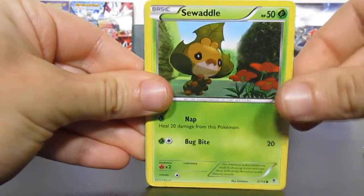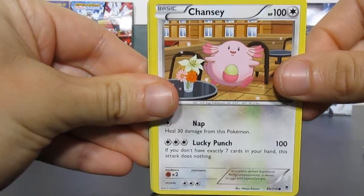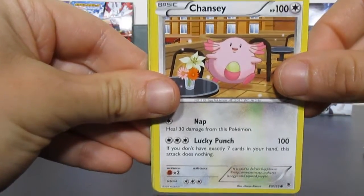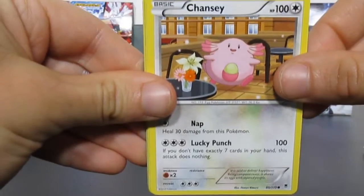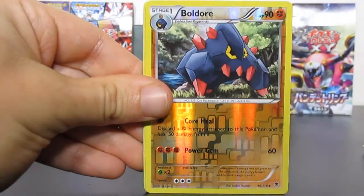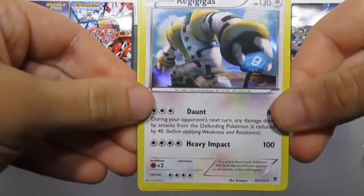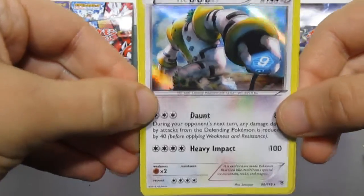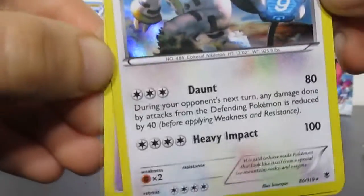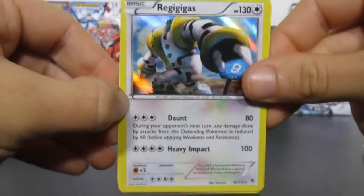We have Poochyena, Sealeo, Chansey. I really love this Pokemon — Chansey has always been a big favorite of mine because it's so rare to catch, especially in some of the older games like Leaf Green and Fire Red. If you go into the Safari Zone, this thing always runs away — Chansey is very hard to catch. Got Goomy, Krabby, Boldore reverse uncommon, and then — oh! A Regigigas holo rare! Look at the artwork on that! Oh, look at that — that is incredible! Regigigas, heavy impact! That's a rare. Love this card, love this card — beautiful, beautiful card.